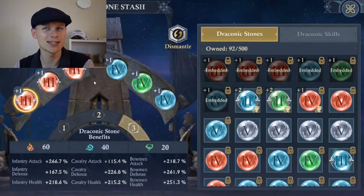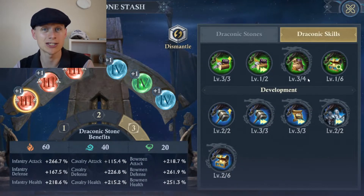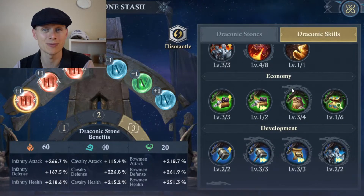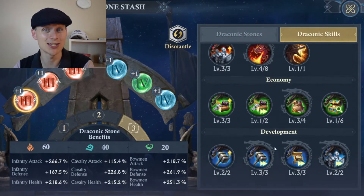Why would you need three sets? The good answer is elementals. Elementals activate draconic skills. There are a lot of these skills, and for lower and mid spenders, you're unlikely to unlock every single one. Instead, you have one set focusing on different types of skills — one set for fighting, one to improve your economy skills, one to improve your development skills. You can see the different colors: red, green, and blue.